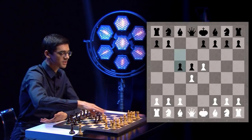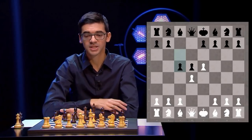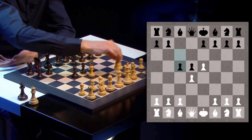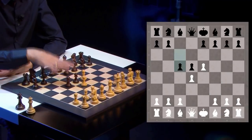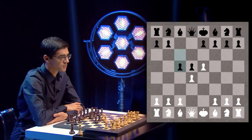The move c5, however, is very different. Just like in the French, Black starts counterplay against the center, but keeps the bishop open, which can be useful — for example, after the move Nf3, Black could develop the bishop to g4, and only then play the move e6. This is somewhat risky as Black neglects his development, but it has proven to be a decent way to play as well.